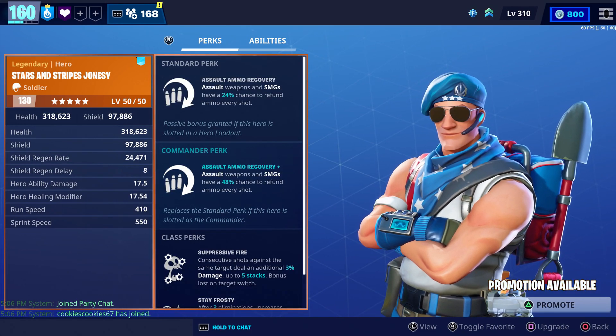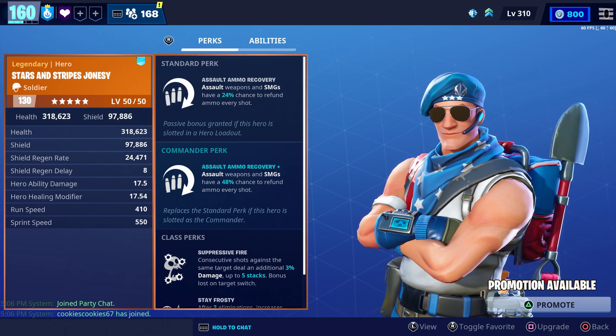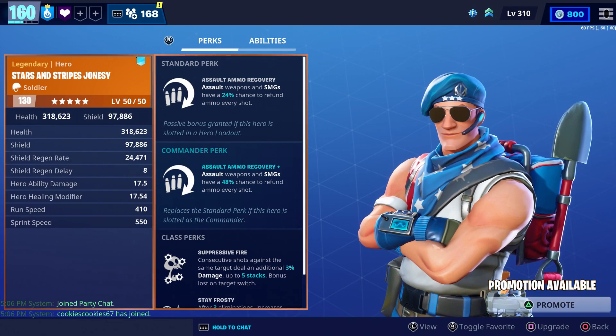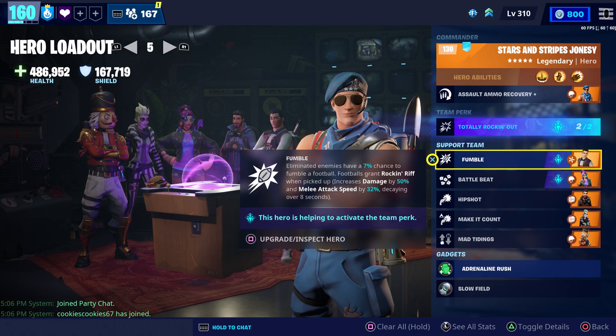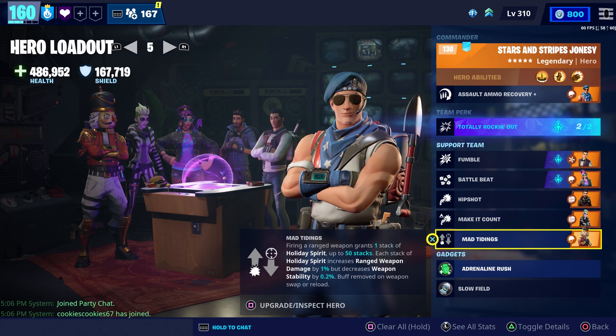For his standard perk, he has Assault Ammo Recovery, which gives Assault Weapons and SMGs a 24% chance to refund ammo every time you shoot. And his commander perk gives you a 48% chance to refund ammo. While we test it, we're going to use the Totally Rocking Out Team perk. And for our support team, we have Varsity Hero, Breakbeat Wildcat, Ranger Deadeye, Beetlejust, and Crackshot.